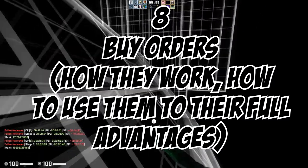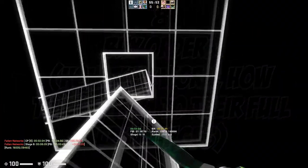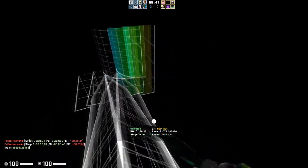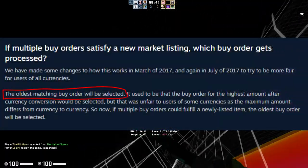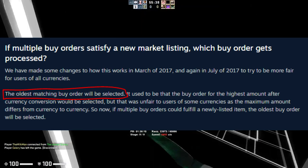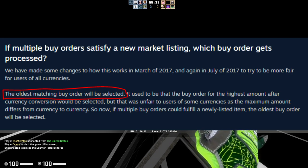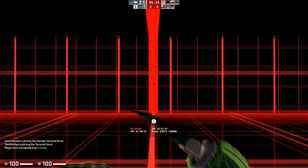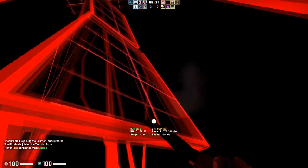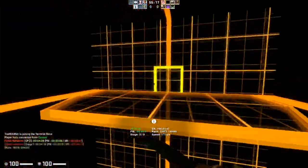Number eight is going to be buy orders, but more specifically how buy orders actually work. Buy orders are a weirdly controversial thing in the community where not everyone knows how they work, which is odd because you can figure it out by going to Steam's direct website. To clear up any confusion: the way buy orders work is they select the oldest listing. So if two people have a listing for three cents, the one who placed the listing earliest will get it — it does not randomly select people. This change was made in 2017 due to problems with currency conversion rates.